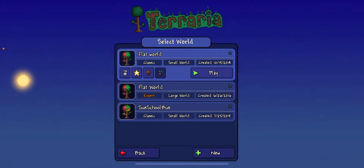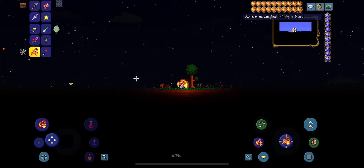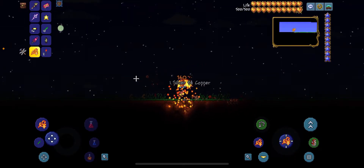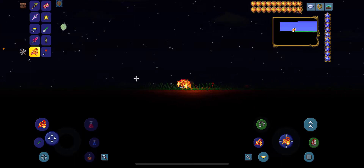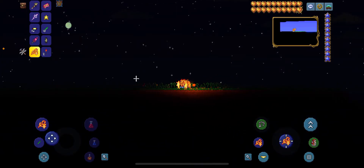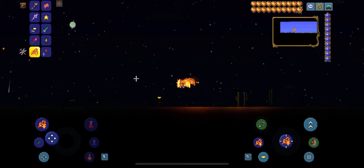First one, we will do flat world. This one is completely flat all around. Going left and right, this is a great world to make some builds. It does include everything — it's a completely normal world, but it's just flat at the top. As you can see, now we're in the desert biome.